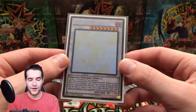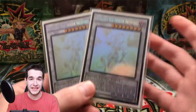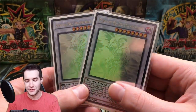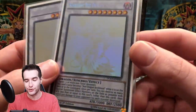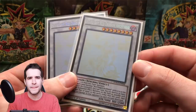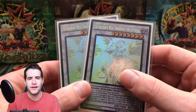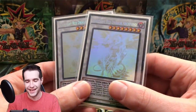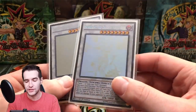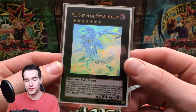Here's the iconic Scarlight Red Dragon Archfiend — I have two of these. We pulled four out of Dimension of Chaos: two were for a viewer who bought 60 packs, and I pulled two ghost rares for him, which was absolutely crazy. It's just an iconic ghost rare for my channel. I bought about 300-something packs at two dollars a piece from Dimension of Chaos and pulled four ghost rares — they're one in 288 — so it was insane.